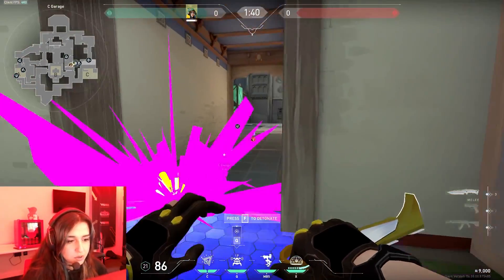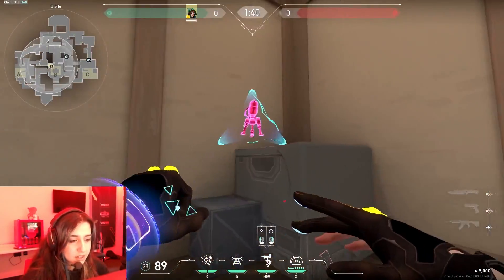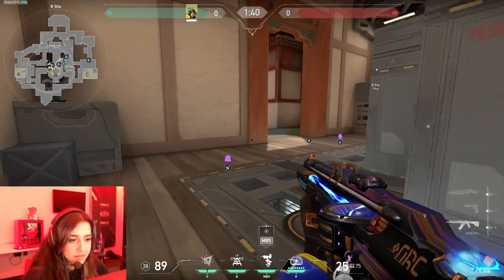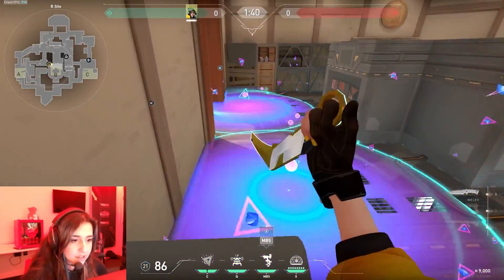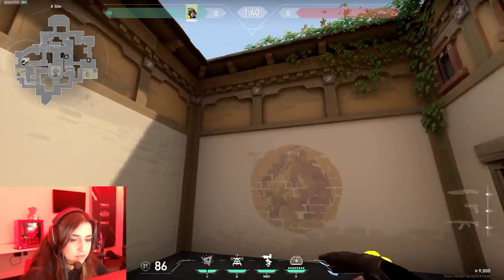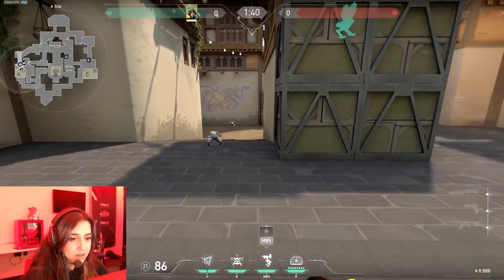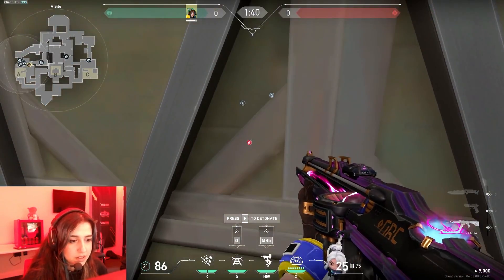If you have Astra, you can tell her to pull with your alarm bot contact and just pull them when they're pushing. I can show you some setups with Breach — if you have him, put your turret here or here, and your molly is like this. When they're coming B, tell your Breach to stun with the turret contact and you can just molly them. For A, you can turret like this and again with the Breach setup — maybe alarm bot here, molly this with the turret contact.